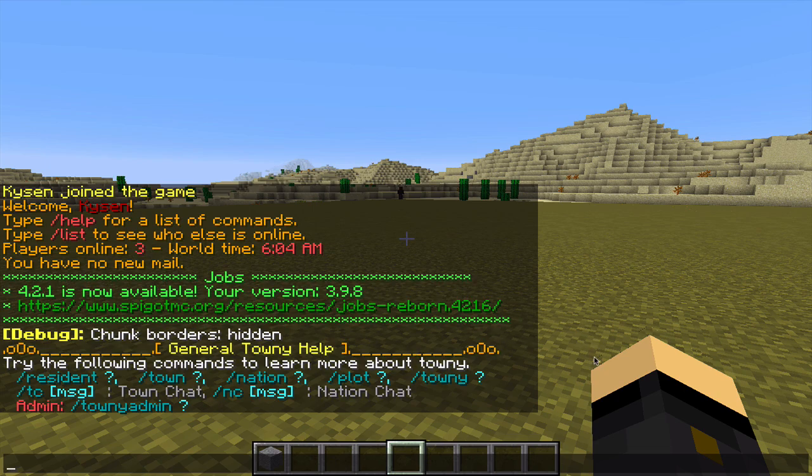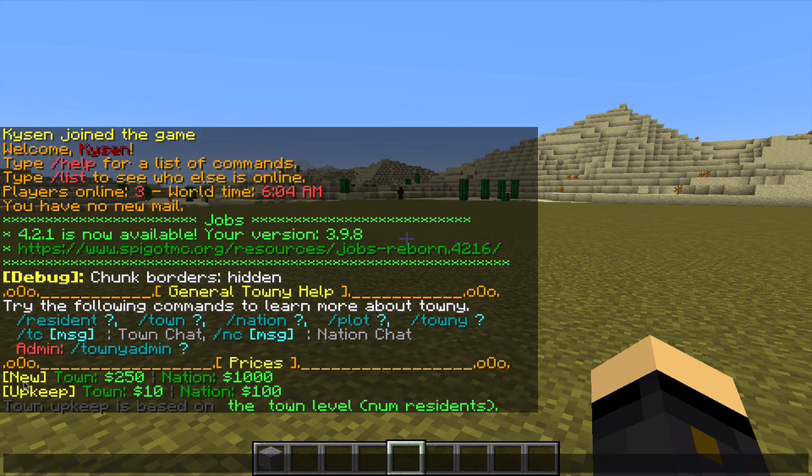Once you've done that, the first thing you want to check is slash towny prices, because this will show you how much it costs to start a new town and what the upkeep will be. You can see here that a new town costs $250, the upkeep is $10, and that is done every 24 hours in real life. It's important to check this because if you do not meet the upkeep cost, your town will fall into ruin. Different servers may have different amounts in place for town cost and upkeep.